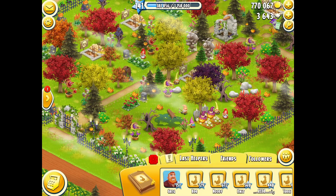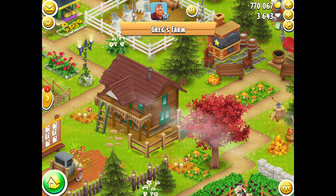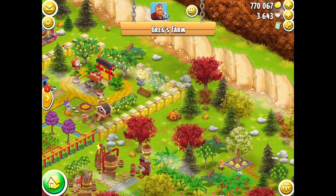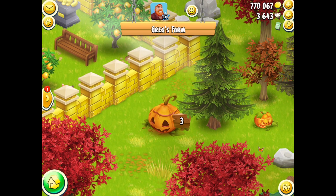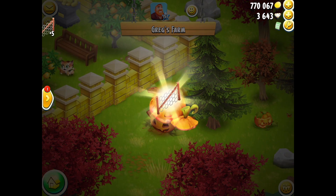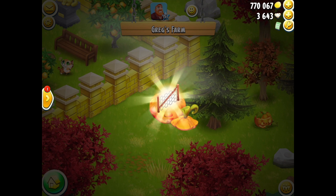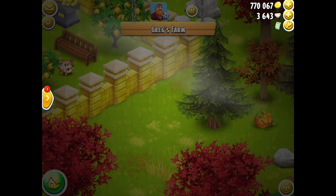If you go to Greg's farm, remember you can actually find some spooky jack-o'-lanterns popping up and down. Number one was over there, number two was located down here, and number three is over there. That's what you're looking for — jack-o'-lanterns that glow and jump up and down. If you tap on them you can get some wonderful decoration, like that beautiful fencing I've just got.